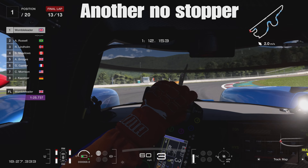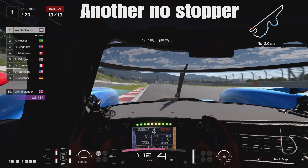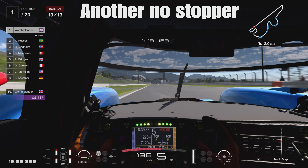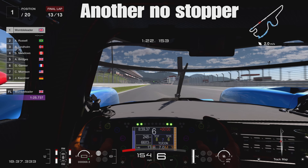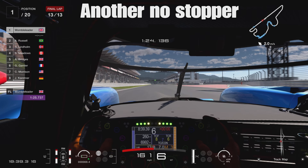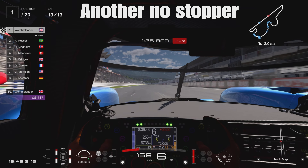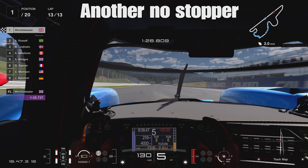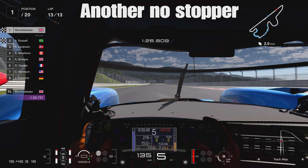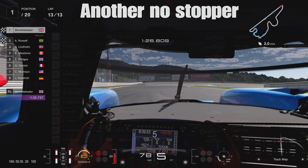In terms of strategy, nothing much to say on that one. Times 1 tyres and fuel, just the medium tyres available, no mandatory rules — it's obviously an absolute no-brainer, no-stopper this one. The tyre wear, as you can see in the bottom right hand corner, is nothing to worry about. Particularly under this new tyre wear model, which there will be a video about later on in the week, so do look out for that.